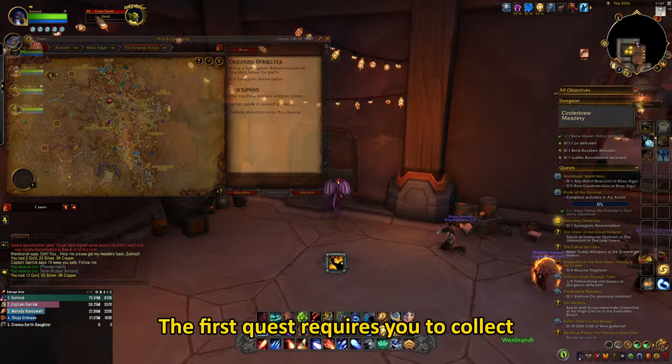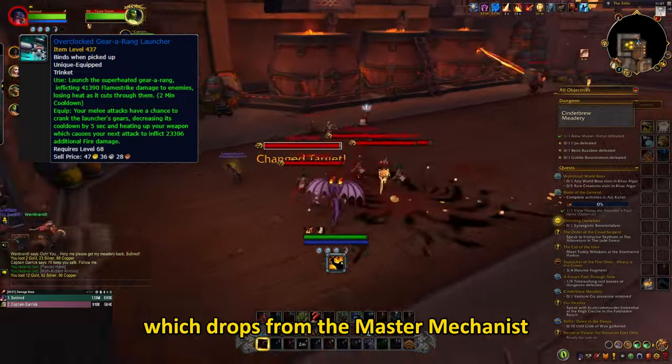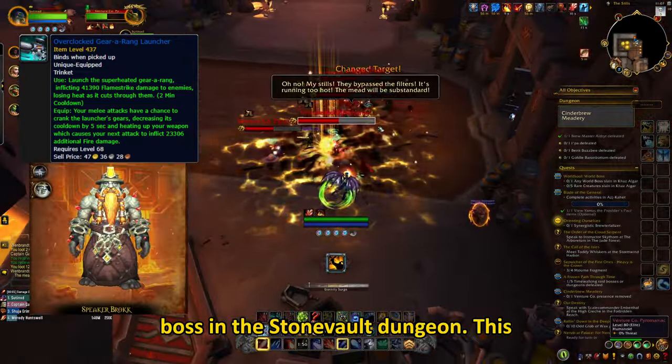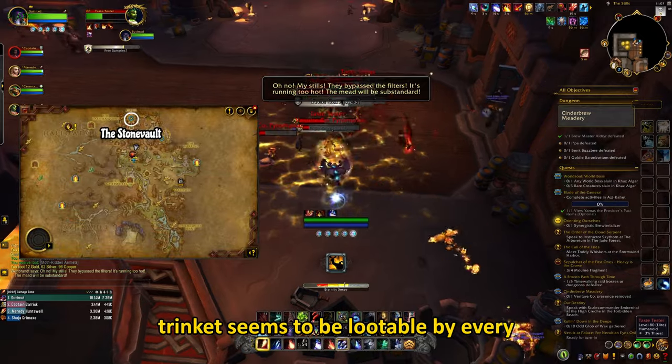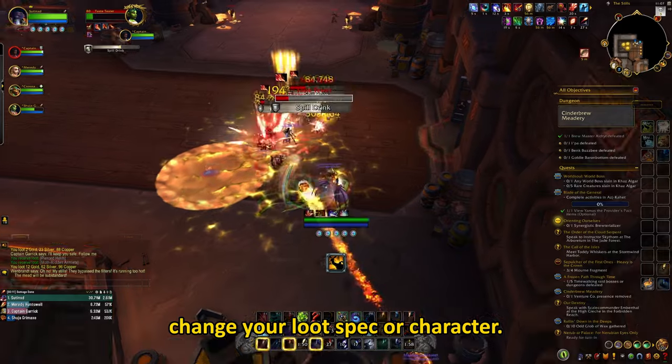The first quest requires you to collect the Overclocked Gear Arraying Launcher, which drops from the Master Machinist boss in the Stone Vault dungeon. This trinket seems to be lootable by every class and every spec, so no need to change your loot spec or character.